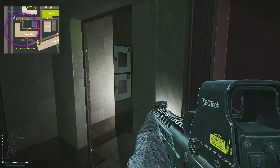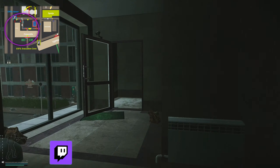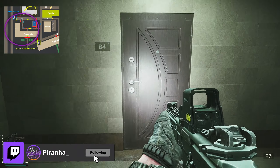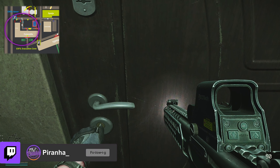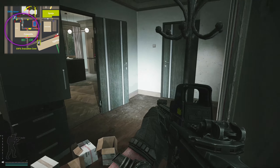Going in through the main entrance, we're going to swing around to the right hand side and head up the flight of stairs one time, go through this door, then go to our right hand side, and now we've got room 64 directly in front of us. Unlocking this door we can have a good old look around.